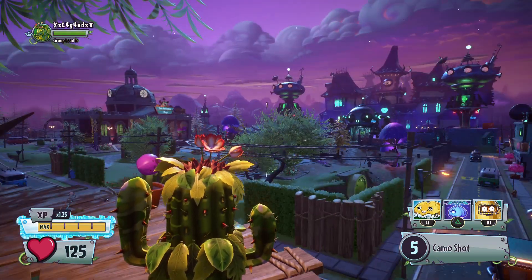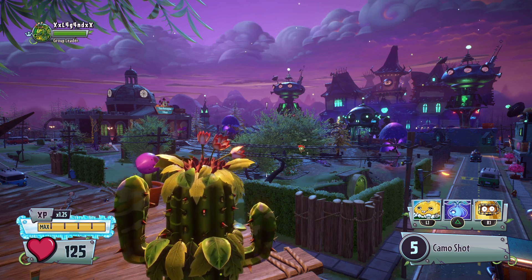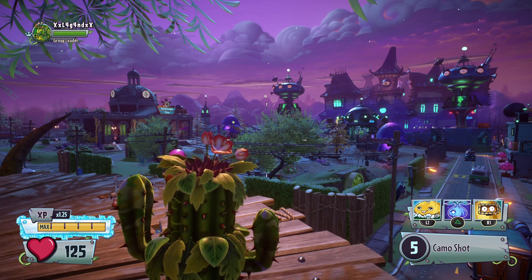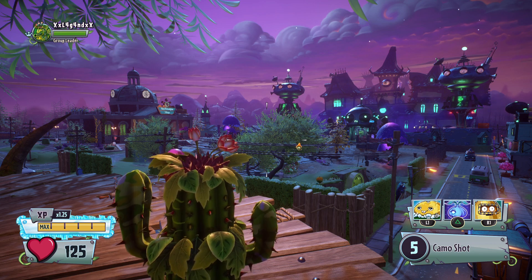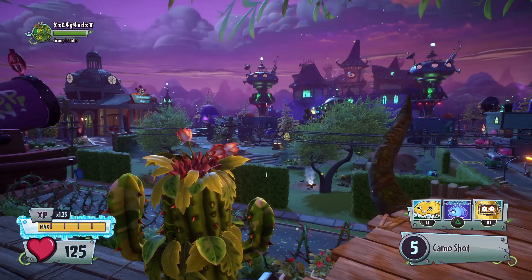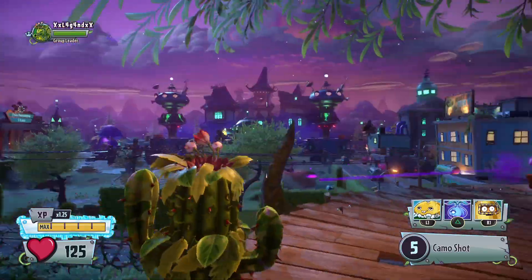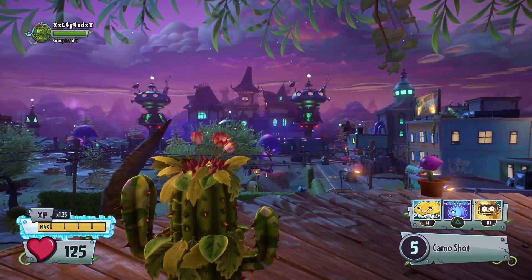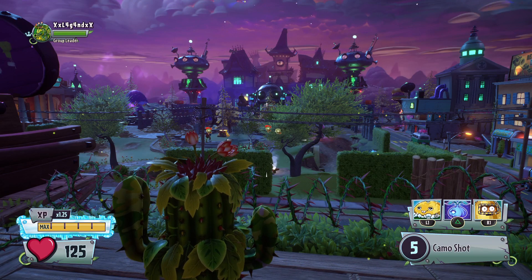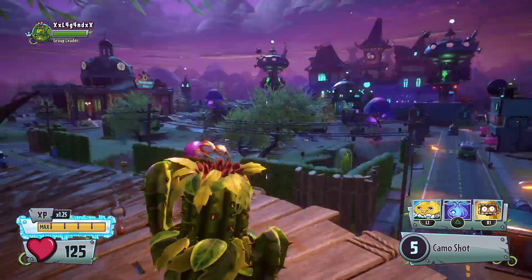Since this is the first time we are doing a cactus, I'll quickly go over the abilities. For the R1 abilities, I don't think it really matters which one you use — whether you use the Bling Maiden or the regular Tall Nut. Same with the potato mines. I do believe that the Dark Drone is far better than the normal Garlic Drone, so I would definitely purchase it for 500,000 coins, especially if you really like cactus. It is just so much better than the regular drone.